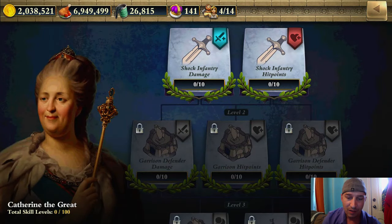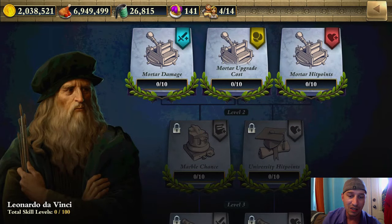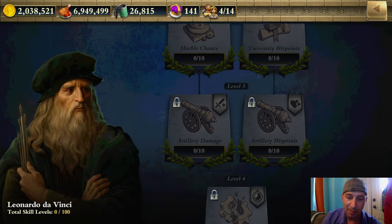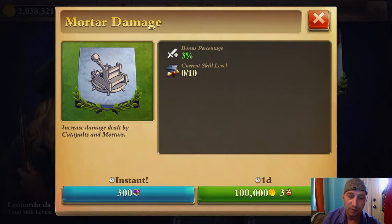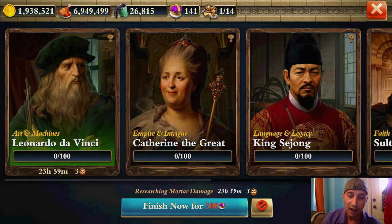For myself, I'm looking at this and thinking Shock Infantry Damage isn't a big thing — I don't use Shock Infantry that much other than for cleanup in some bases. There's also Mortar Damage, Mortar Upgrade Cost, and Mortar Hit Points, and then Artillery Damage and Artillery Hit Points. We're going to start off by researching Mortar Damage, so that'll be done in a day, and I am happy about that.